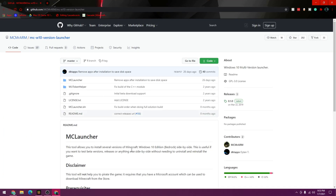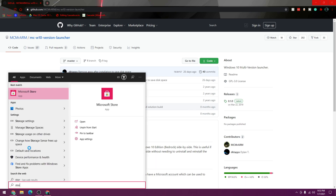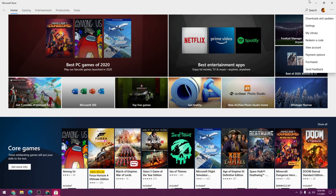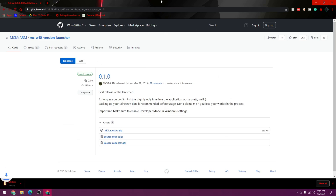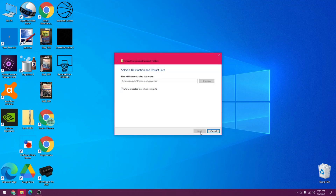I'm going to leave a link in the description to GitHub. You want to go to that page, and make sure you have a version of Minecraft Windows 10 installed — quit it for now but make sure you have it in the store. Once you're on GitHub, click the button and then click the 'mc launcher dot zip.' Minimize your window, drag it out, then close that. Right-click, extract, click extract.